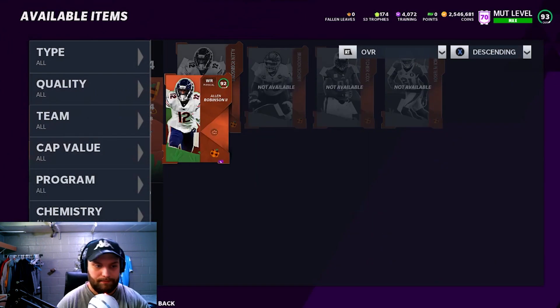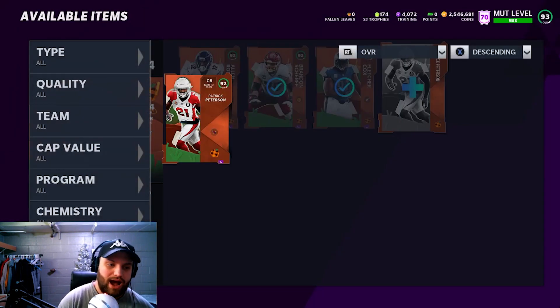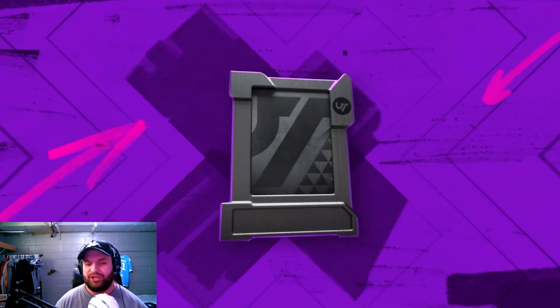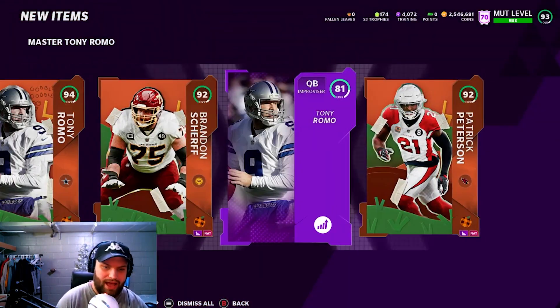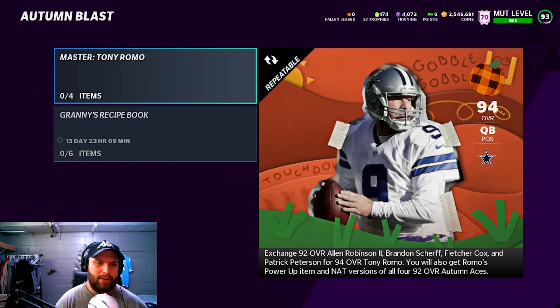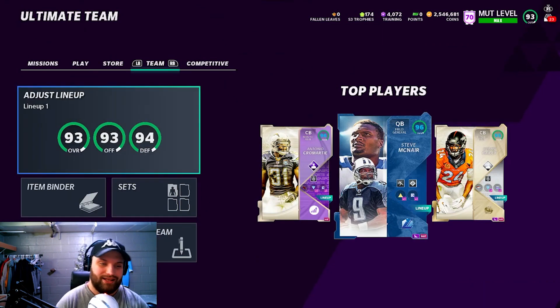We're going to finish the set and get our 94 Tony Romo — I'm excited, but I'm not going to be playing him, he's going to get sold. We're going to have four non-auctionable 92-overalls that can technically all play on the team. Brandon Scherff replaces Will Shields, Pat Pete replaces Champ Bailey, Fletcher Cox replaces Mean Joe Green on my team easily.